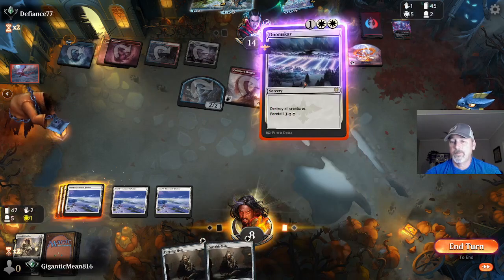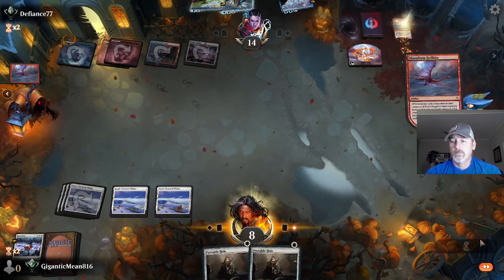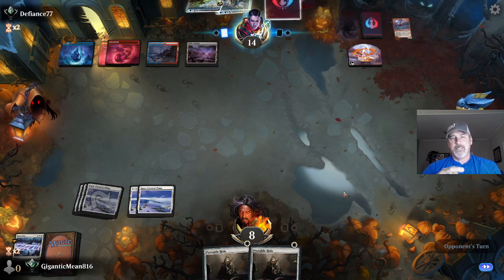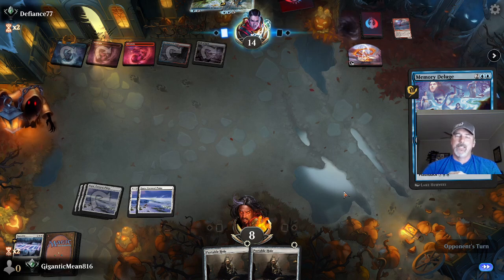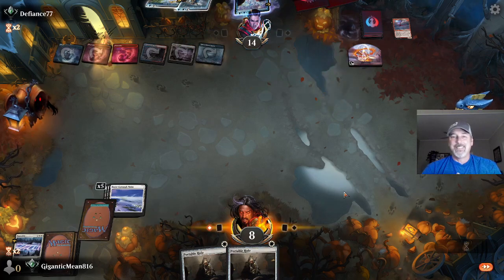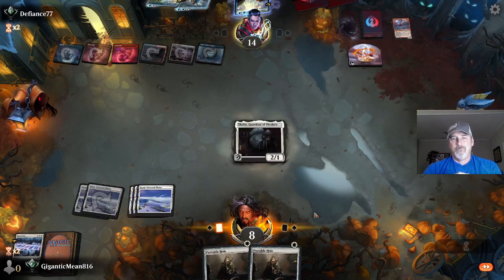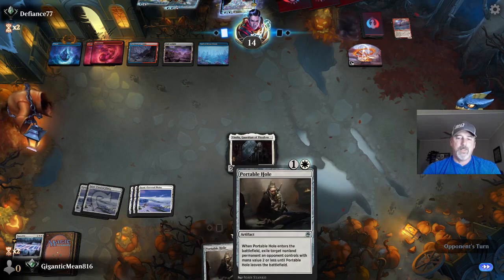Oh nice, that's fine. So if he drew a land, delusion, okay. Going against Defiant 77 — it looks like I'm going to be going to bed. Alright, this is a wrench in the plans. I'm wishing these were something else.